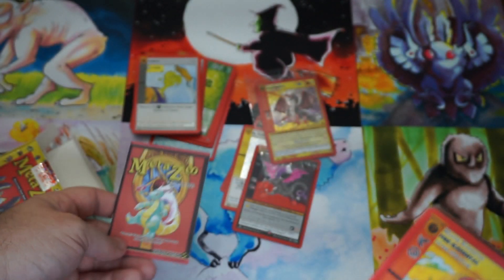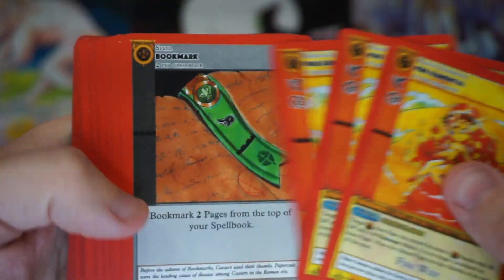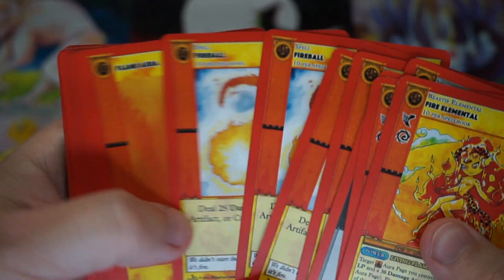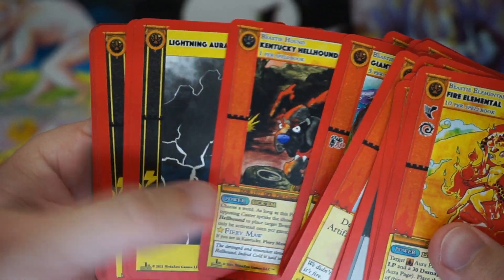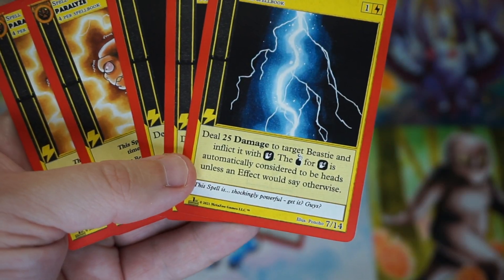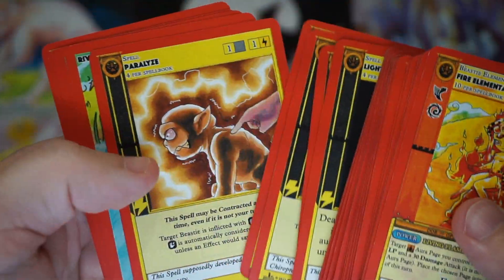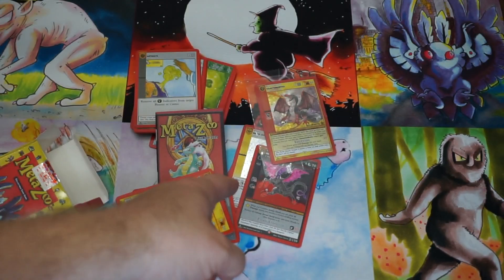We've already seen the deck a few times, but just for fun I'll show the deck one more time. Three fire elementals, two bookmarks, fire enchant, some fireballs, flame aura, forest giant salamander action, the Kentucky Hellhounds, some lightning auras, Chris Rush lightning bolt — actually it's by Poncho but anyway — and Paralyze, some rivers, and Momos from Avatar: The Last Airbender.